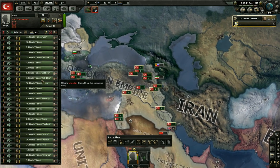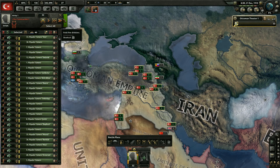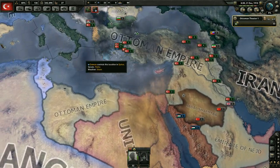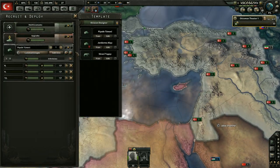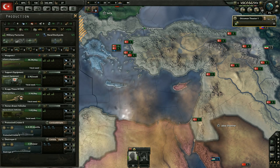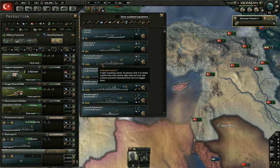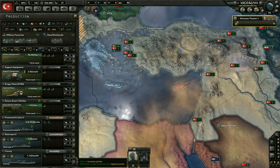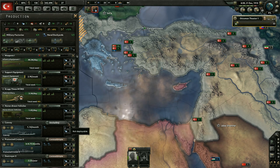We have all these guys training up. They're getting all their new equipment because we did just change up their division design. One thing I didn't realize is that we did not get any convoys building up here - we probably should do that. Let's take one factory and add some convoys. I find that if I don't prioritize them the convoy production just isn't fast enough, and convoys should be extremely important.